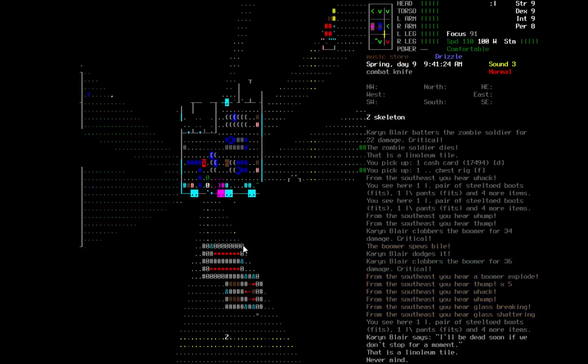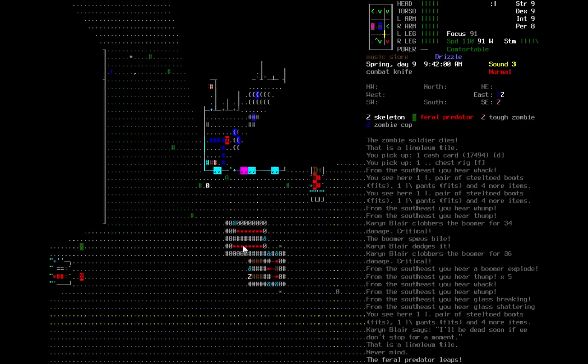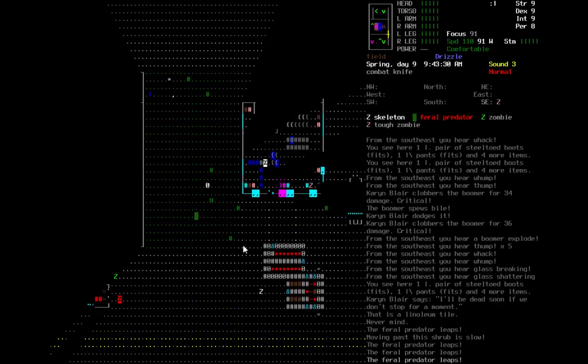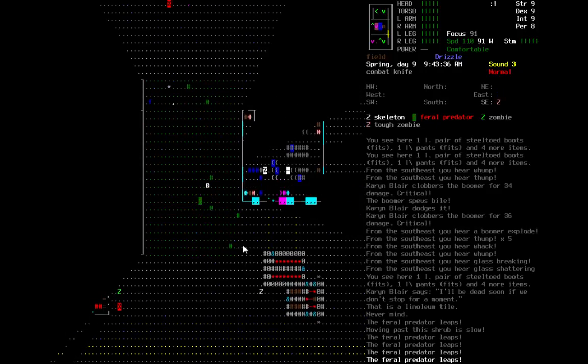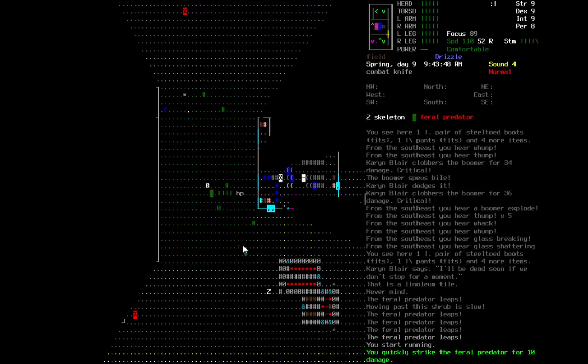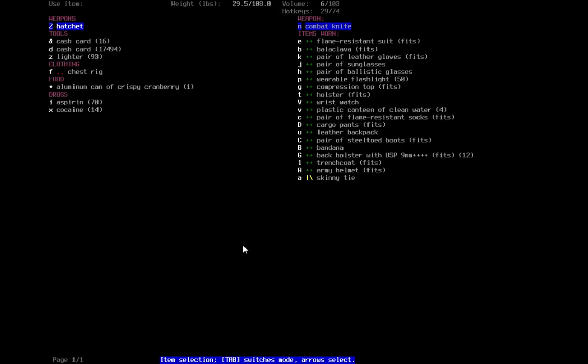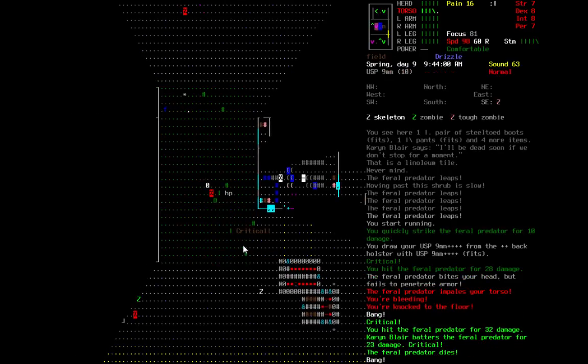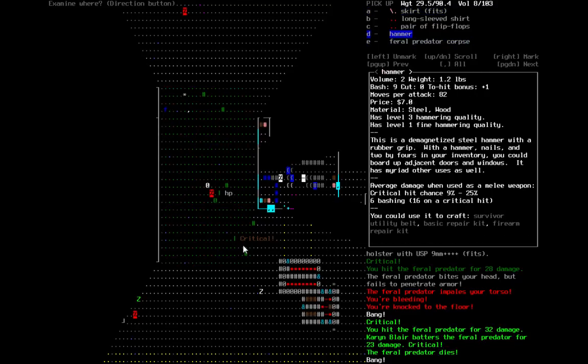Karen is complaining about dying. There's the feral predator. I'm going to run — actually, let me whack it. Let me get out my gun and just shoot it. There, it dies. I've got a hammer — I don't think we had one. We'll take it.